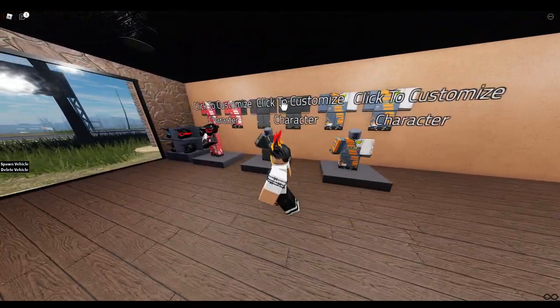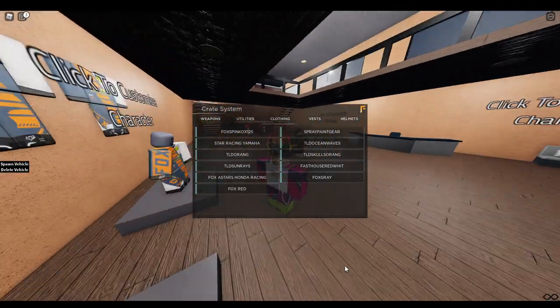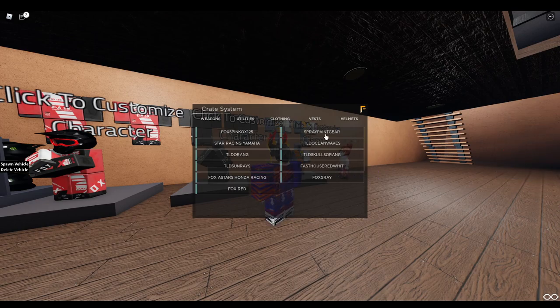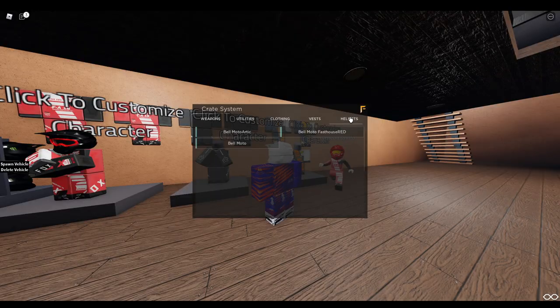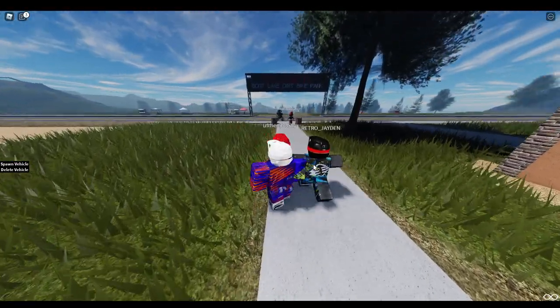When you spawn in the game, you can click on one of these to put on a suit. If you go to clothing, you'll see different colors — mine's a little messed up because of my t-shirt. Then you go to helmets and you've got three different helmets. I'll pick this one. It's really cool.